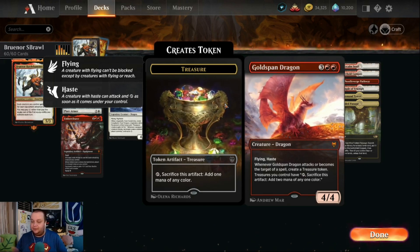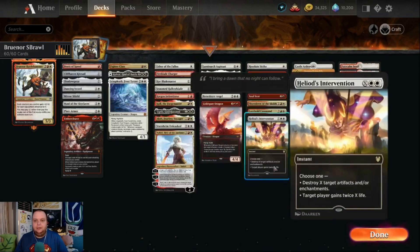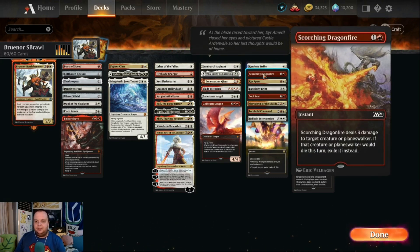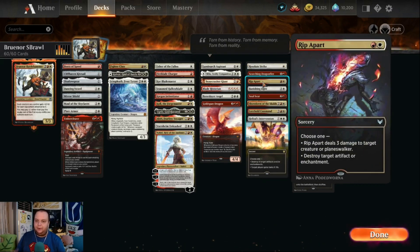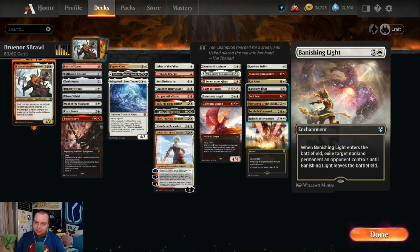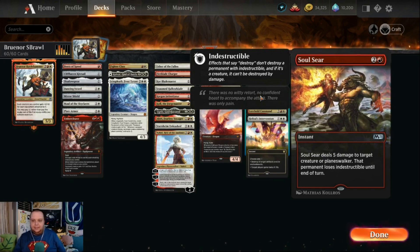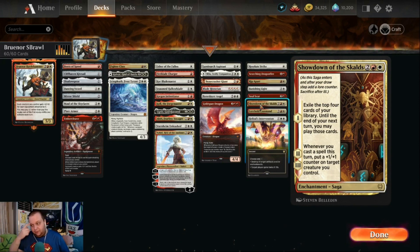Goldspan Dragon is five mana, 4/4, flying, haste. It creates treasure tokens when it attacks or becomes targeted, and you can sacrifice those tokens to add two mana instead of one. For spells: Resolute Strike targets a warrior and lets you equip an enchantment to it. Scorching Dragonfire deals three damage and exiles the creature if it dies. Rip Apart deals three damage to a creature or planeswalker, or destroys an artifact or enchantment.